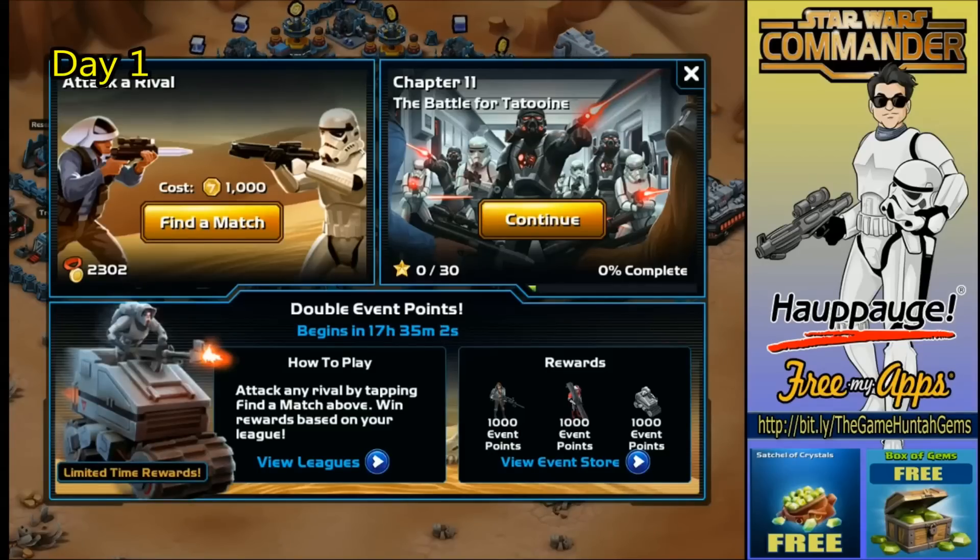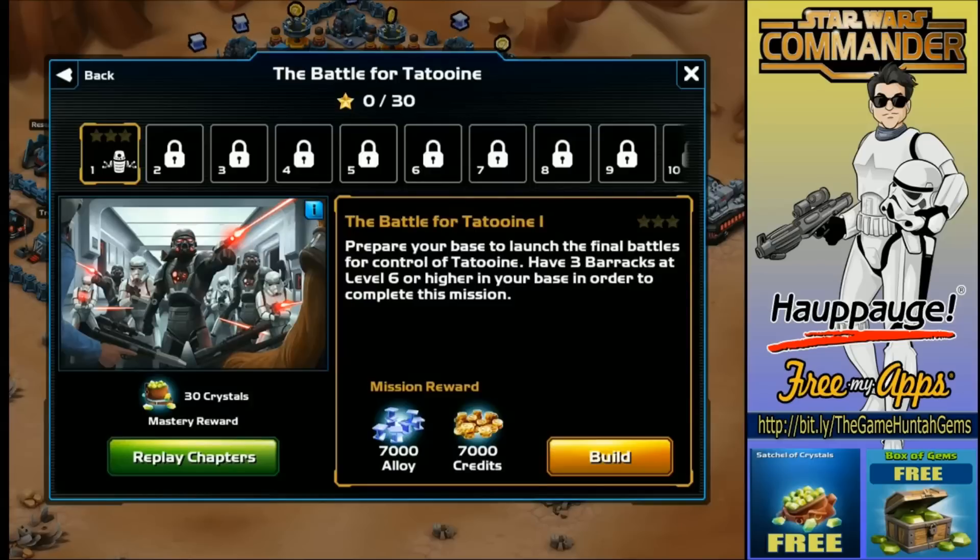What's going on guys, GameHunter channel. We're gonna start with Chapter 11, the Battle for Danduin — should be interesting. The graphic looks amazing, you can see the dark troopers in front of the stormtroopers. Pedro is right at the bottom, the last stormtrooper on the screen — that is actually Pedro.